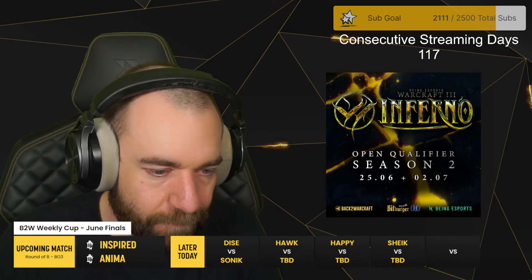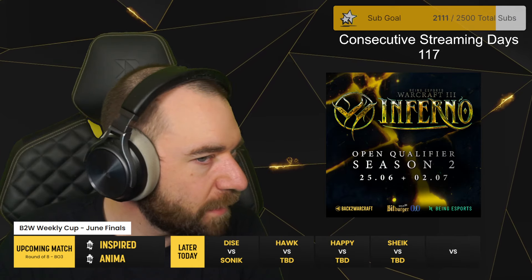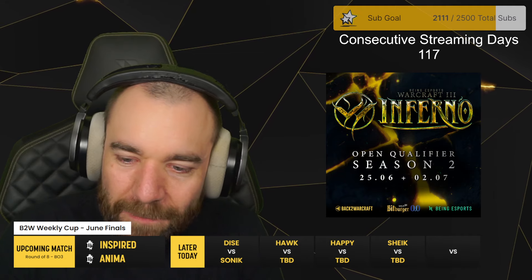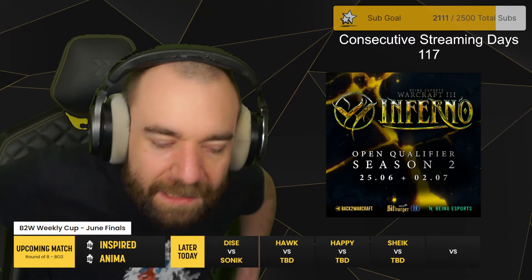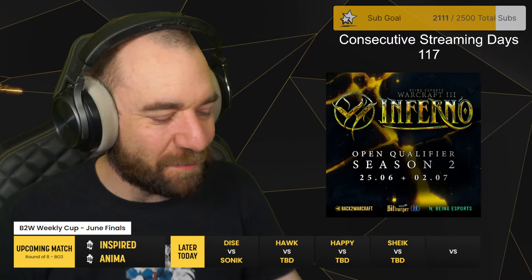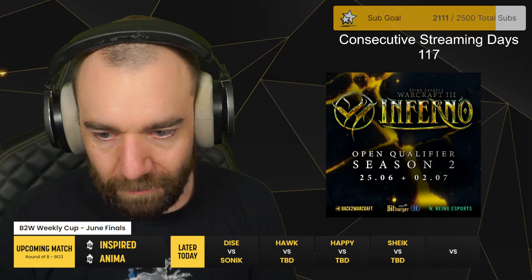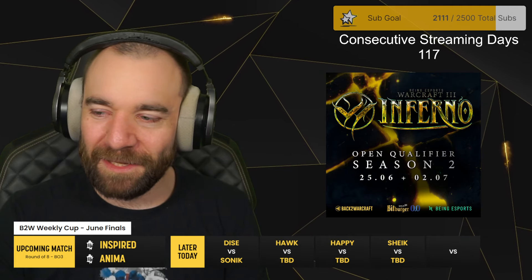Solid, solid - cool decision making between the two. I like inspired's approach with tier three. But unfortunately that one mistake - maybe it was a little bit of a trap laid out by Anima to lure the panda into that position, because the priests were so exposed. Then the hammer fell. Match point for Anima, game length 30:37.